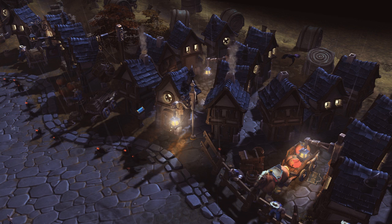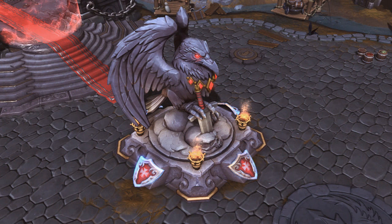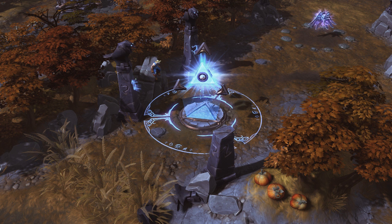The last map we saw was the Cursed Hollow. Periodically throughout the game, tribute totems will spawn in random locations. After channeling on these totems for a couple seconds without taking damage, it will be captured for your team. After capturing three total totems, the Raven Lord will curse the opposing team, disabling all towers and weakening minions for a short period of time.